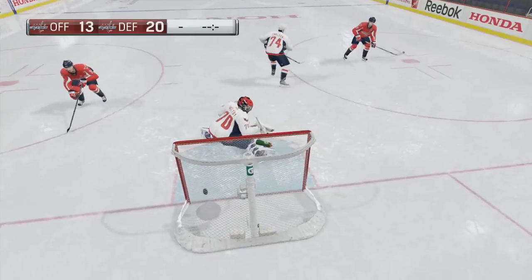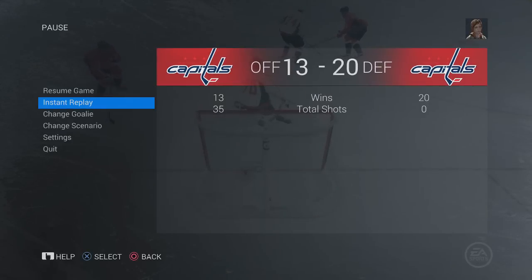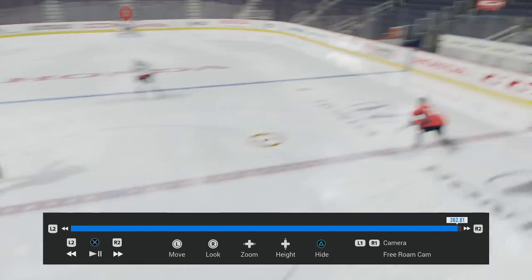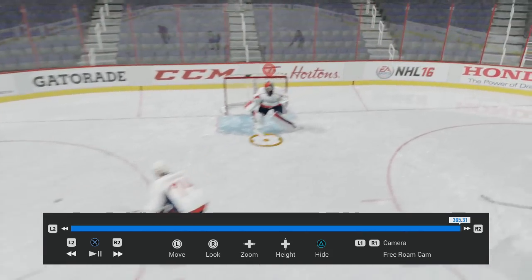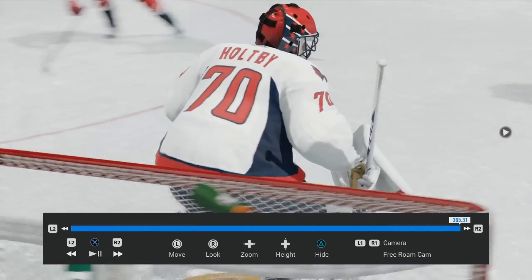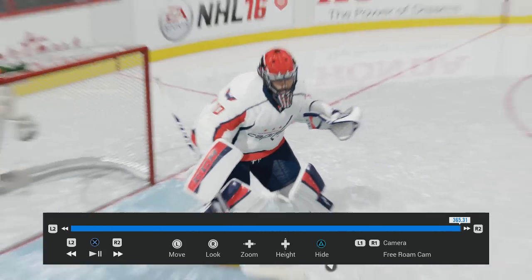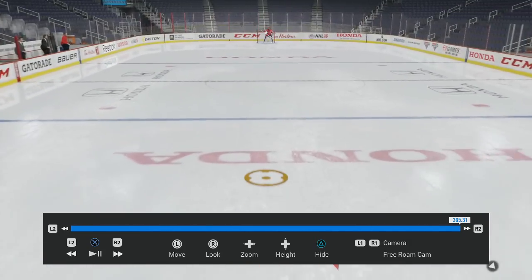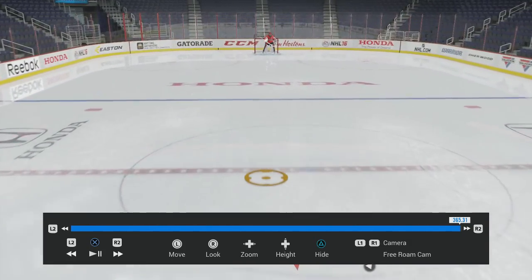Let's see if I can make one more save here — and I don't. But if I go into instant replay, let's just look at the goalie here. Braden Holtby on the Washington Capitals, number 70. Who's on the other side of the ice? Let's slowly make our way over to the other side of the ice here.